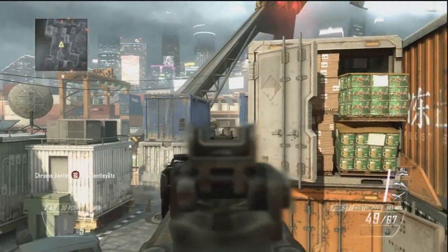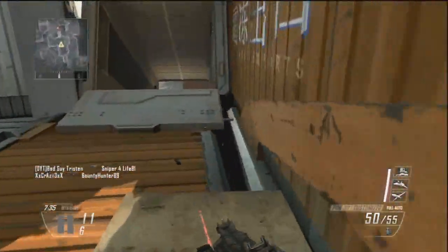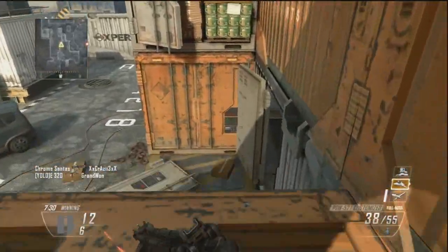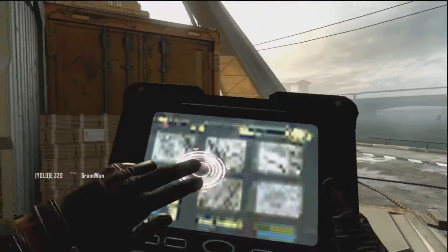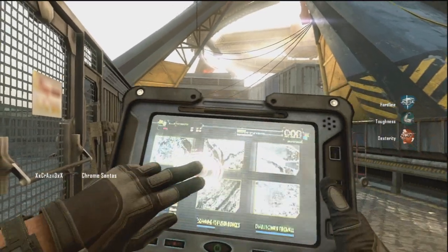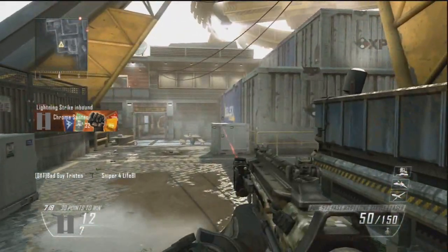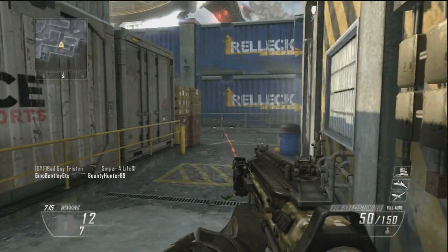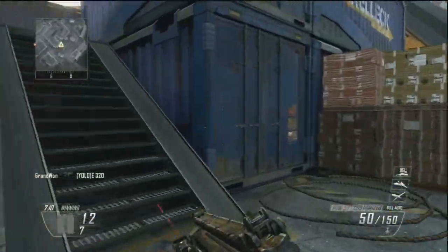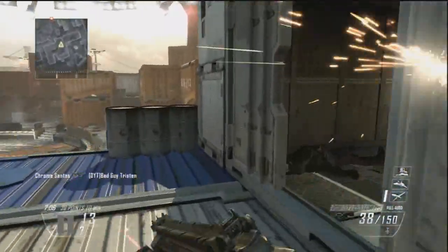Another good gun is the assault rifle, the M8A1. It is originally a 3-burst weapon and it is a very good 3-burst weapon. But it is also a good automatic weapon — you can change it if you use the select fire attachment. Some guns have the option for select fire. If you do fully auto, then it is a very good gun.